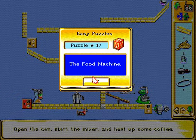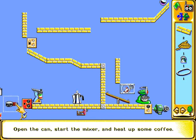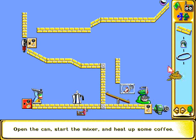Food machine: open the can, start the mixer, and heat up some coffee. There's a laser switch. That's pretty easy except I need to turn on this laser somehow. Like so — the ball will roll, and that's not it, you need to go down here. That's one. Put a pulley here, pull this out like so — yes, and that should do it.